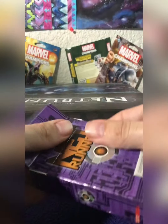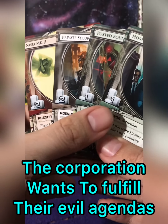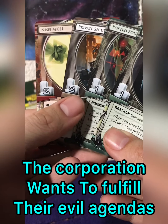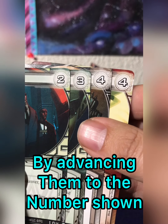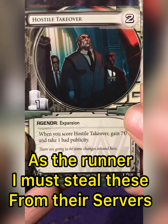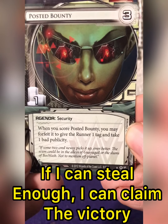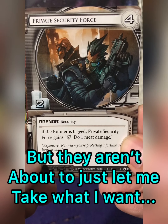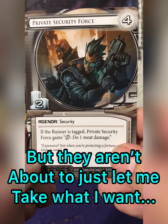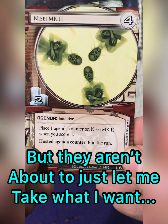The corporation is both faceless and evil, hatching multitudes of twisted plans to prey on the minds of the easily controlled. Their goal is to fulfill these agenda cards, which symbolize their nefarious schemes for money or power. As the runner, I'm looking to snag these cards on the corporation's servers before they can advance them enough to score them. If I can steal them myself, I'll score the points shown on the left side of the card. First to seven agenda points is the winner — we're both after the same thing, just in different ways.